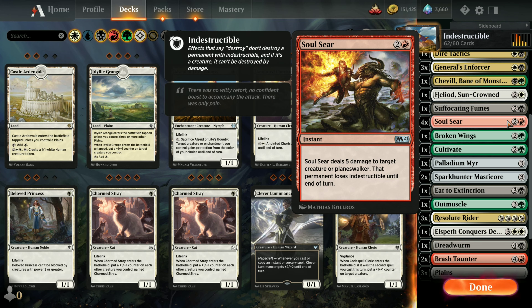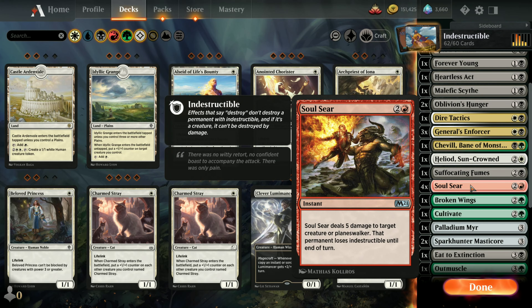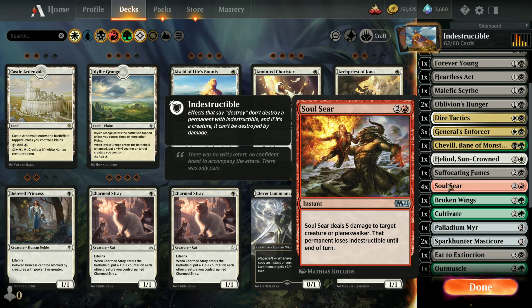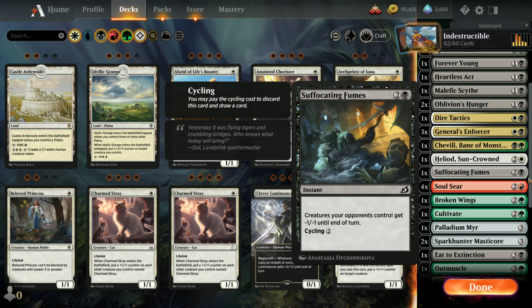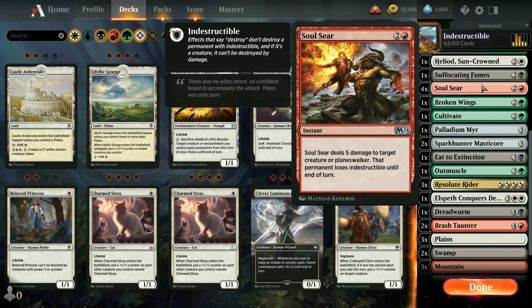It kind of depends on the order of things. For example, if I cast Soul Sear on a creature and then they cast indestructible - does it become indestructible and counter the Soul Sear because it takes place last? I think Soul Sear removes it no matter the order of events, because it says the creature loses indestructible until end of turn. I'm not sure if there's a way to lose it, then give it back and have it count. I haven't tested that out, but that would be a fun experiment.